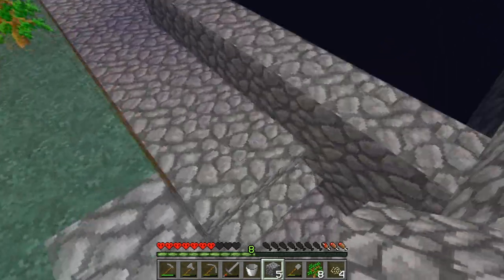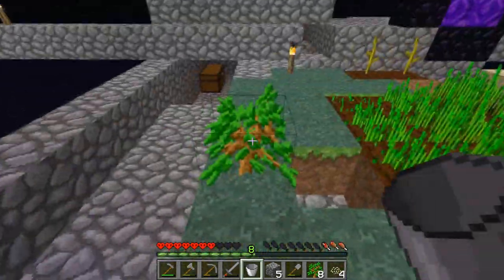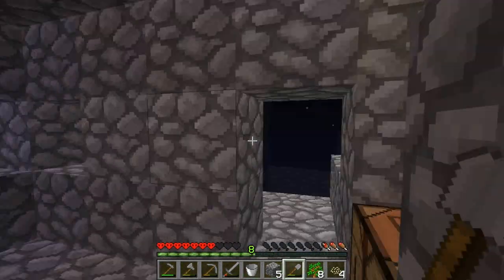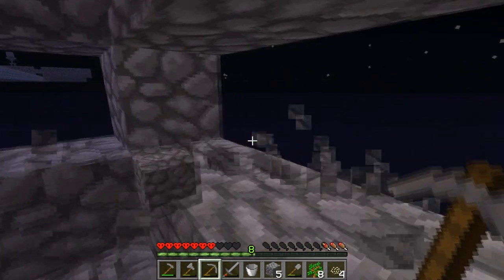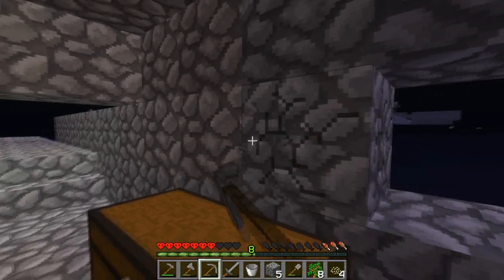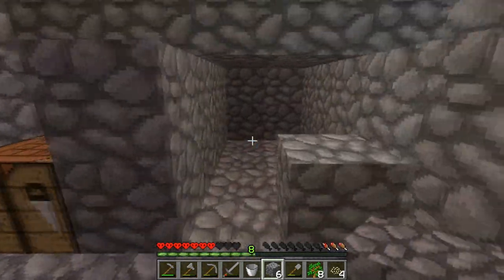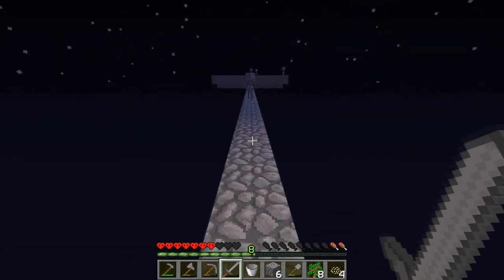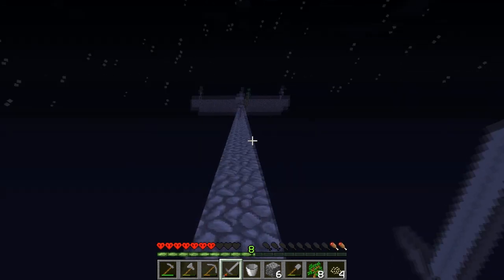We need some cobblestone. Hello, tree — why am I talking to non-living things? You know what, because I'm crazy. Never mind. We have some windows here, windows there, windows everywhere! I'm acting like I'm six years old.